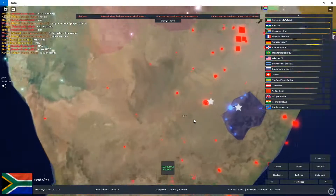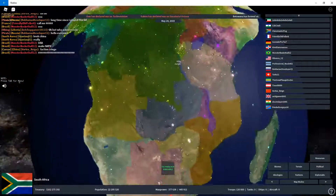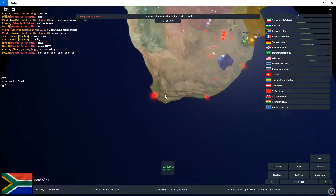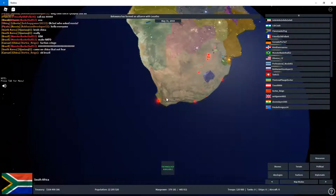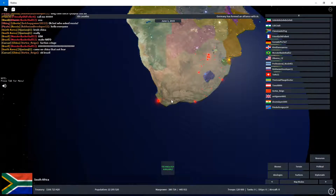Now we're going to teach you how to trade. Basically, the reason why you have to trade with people is to get other resources that you need in the future, like if you need to make tanks and still need some materials.